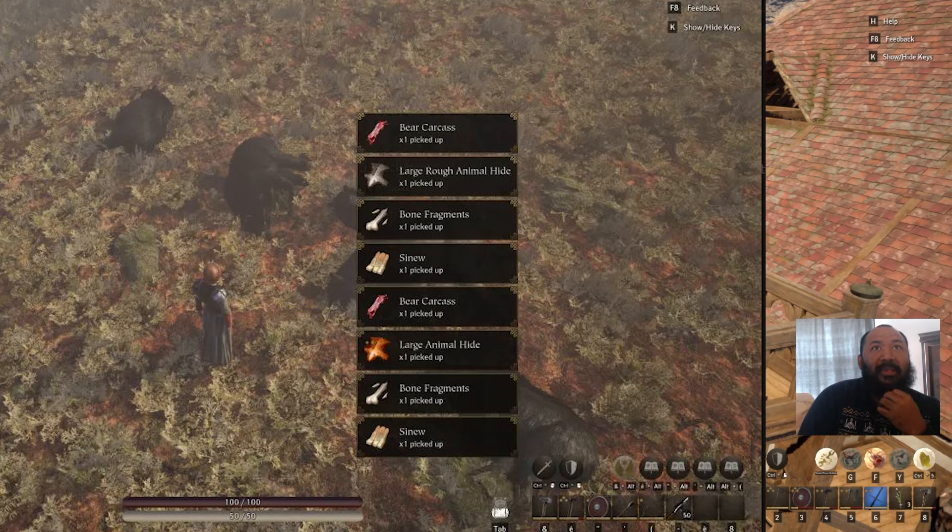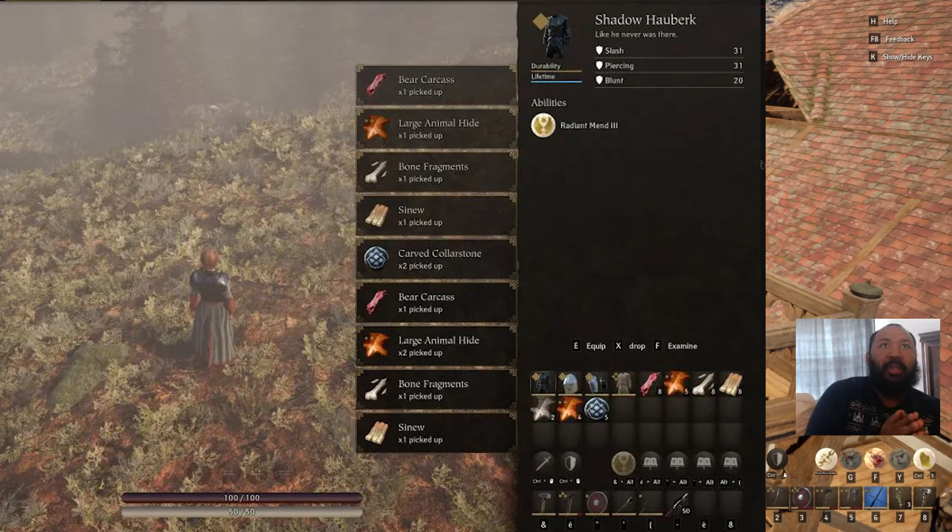Now it gets quite a bit more exciting when we talk about gear, because it's easy to look at these photographs and just focus on the drops or the tier two hide, but what you guys need to be looking at is the new styles of armor on the right hand side of the screen. If you guys look in the top right, you will see the shadow hauberk — that's new. I don't even know what that is; never seen that before. And then if you guys look in the actual inventory itself, you will notice a new design of helmet that I'm pretty sure I haven't seen before, unless that's the current helmet in the game.